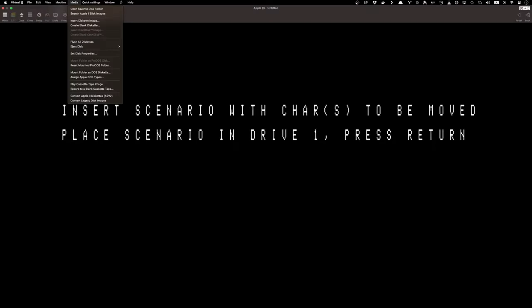We're going to insert a scenario disk into drive 1, and we have to create that in Wizardry 1 or 2. I've gone ahead and done that with Wizardry 1 and I'll make another video for that — I'll probably link it in the description below and maybe put a card on here. Let's go ahead and eject drive 1.